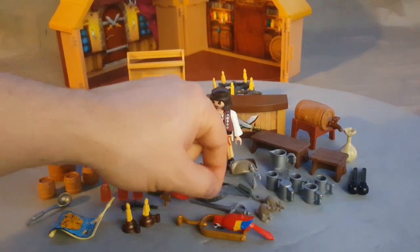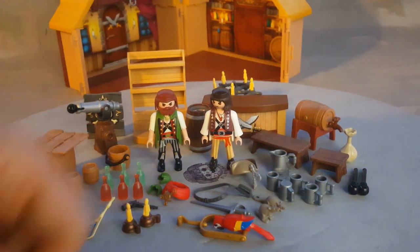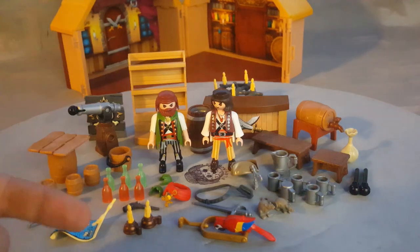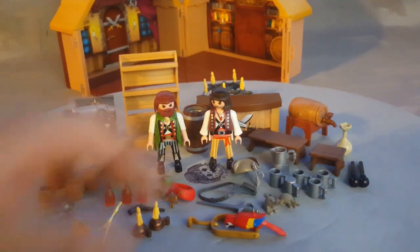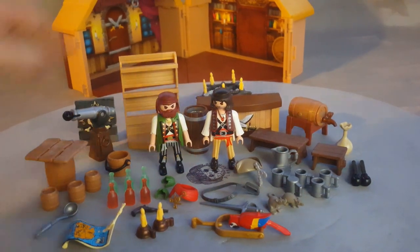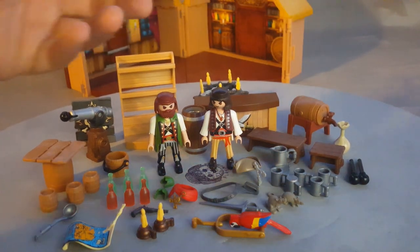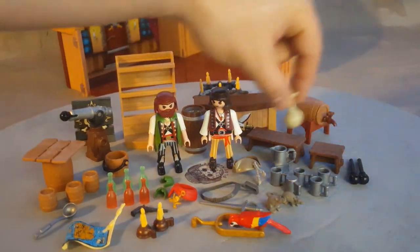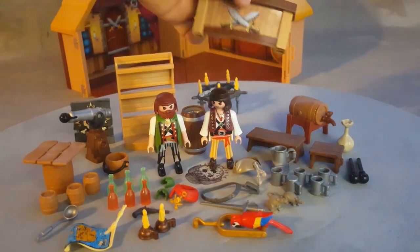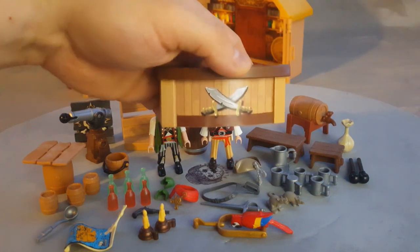A nice pirate sword with a holster for the pirate, the green pirate guy, five cups, one jug — could be coffee, could be ale, depends on what you want to play with. Two mice: one is sitting, one is running. Two projectiles, one is right inside the cannon. Another barrel with a faucet to get beer or ale out of it, a cool bag full of treats, two seats — one big, one small — and the countertop that has a sticker with the pirate symbol. The two swords.